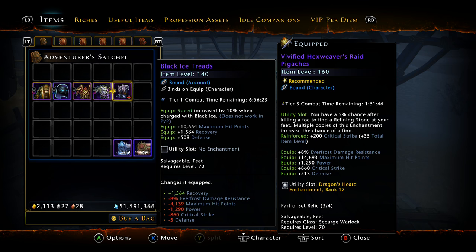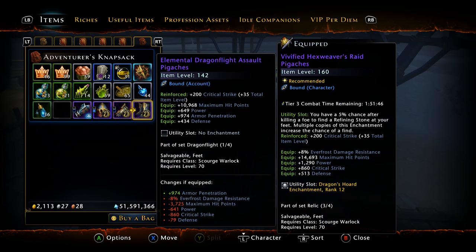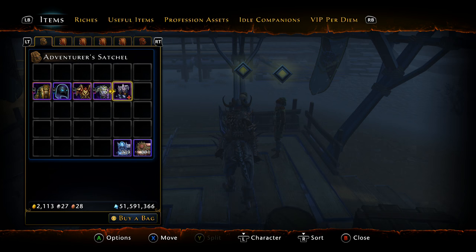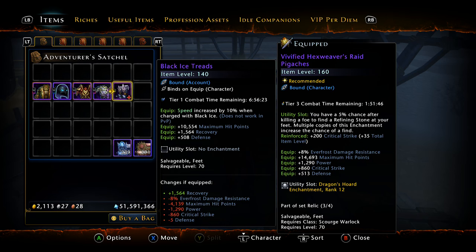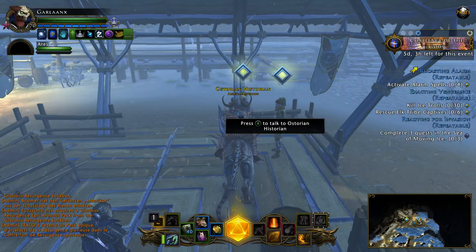1,500 recovery is a lot for a single piece compared to split-stat gear. For instance, my Dragonflight boots have almost 700 power, almost 1,000 armor pen, and some defense. I would probably take the Black Ice Treads over the Elemental Dragonflight just for the recovery alone, since I can make up the other statistics elsewhere. It's a small tidbit — some of this armor is a little better and worth looking into.